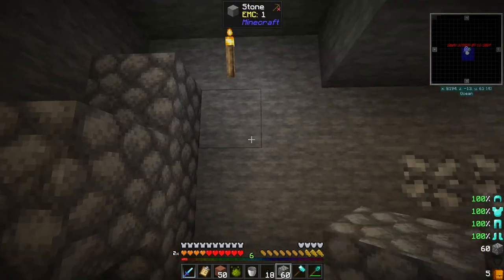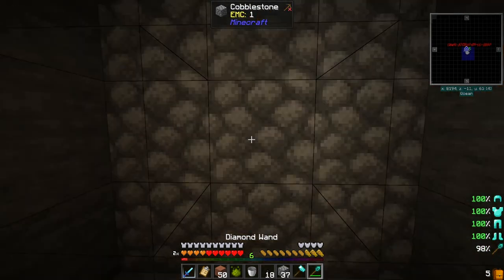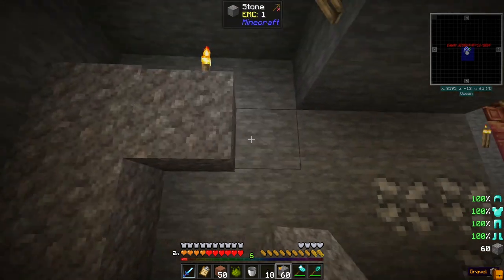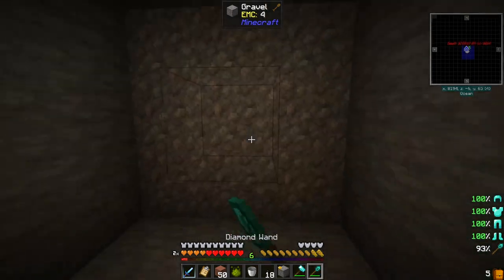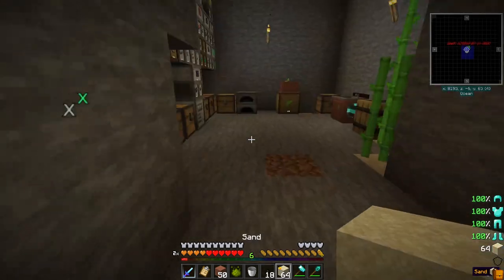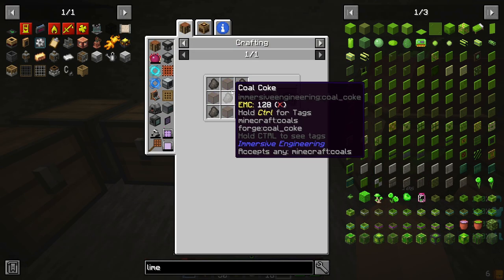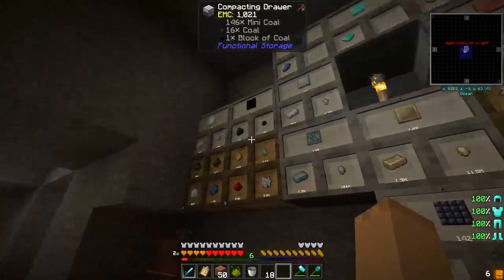I want to make a four or three by three here. Use our diamond wand like so. Get some gravel here. Another three by three, again with the diamond wand, and we'll get some sand. Process the sand up because we need it for tinted glass.